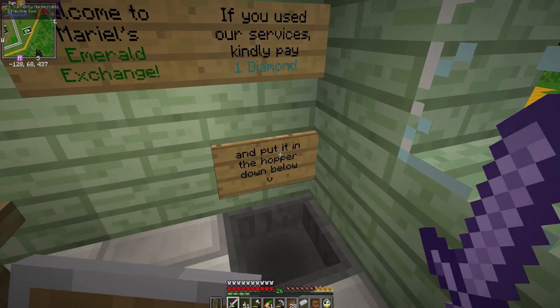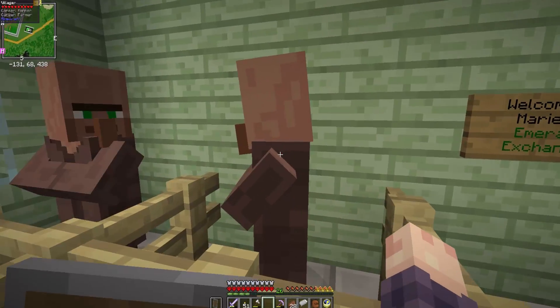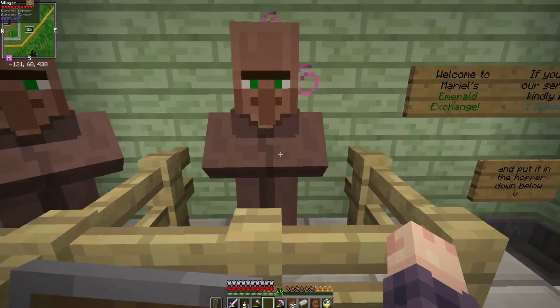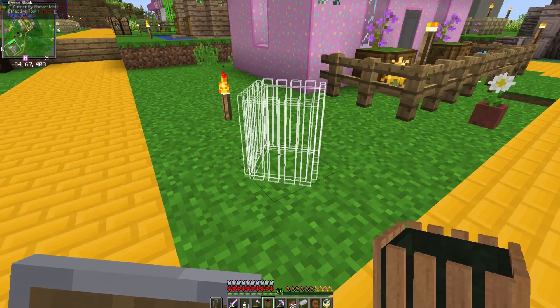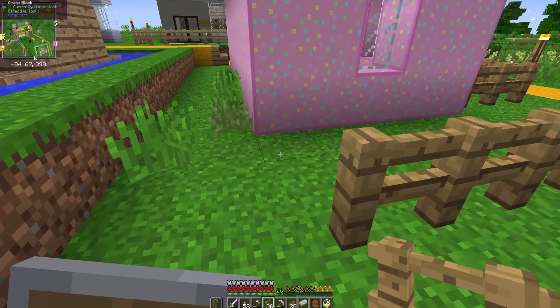Let's visit Muddy L's Emerald Exchange Extravaganza. 'If you used our services, kindly put one diamond in the hopper below.' That I can do. We're going to use the farmer here - we take 16 potatoes for an emerald. And nine pumpkins - I forgot about that, I could do that. Ooh, I want to make cake. Thank you Muddy L! Let's go ahead and decorate this to look all cute. We'll put a little bin here, get our fences, and decorate this.